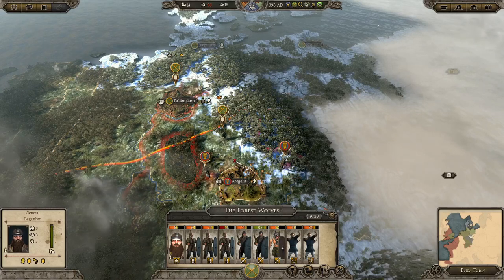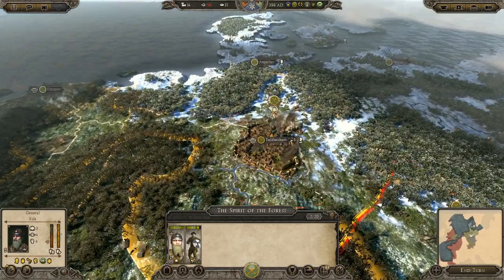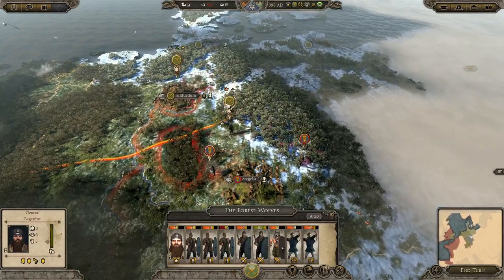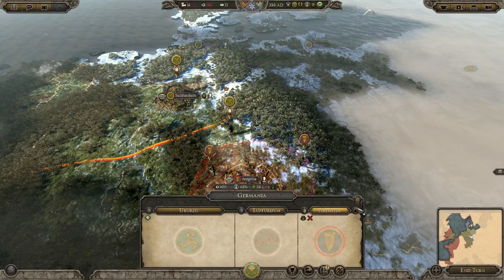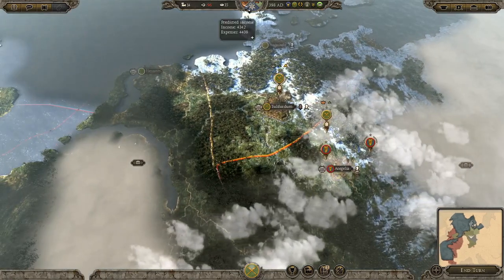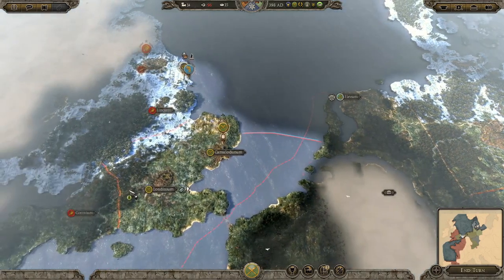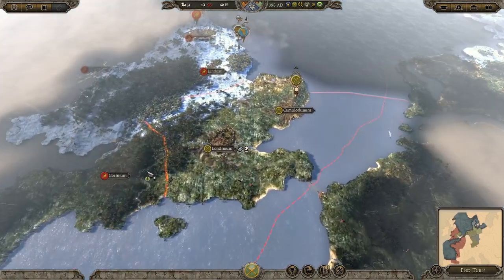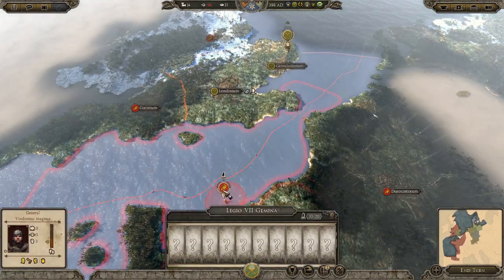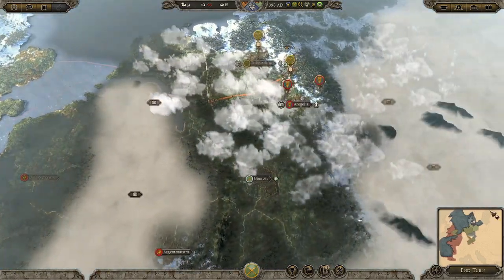Welcome back to part three of our Saxon campaign in Attila Total War. In the last episode we had a great siege at Tillow Furdom where we destroyed both Langobard armies and we're now taking the offensive. The plan is to attack this Langobard army, bring out their garrison, and take that city for income. In the north, we'll go after Lyndam, then Corinnam, and secure Britain — but we need to watch out for the seventh legion moving between Rontomagus and the channel.